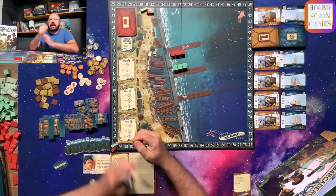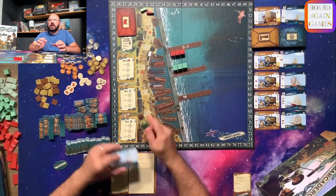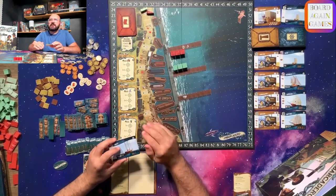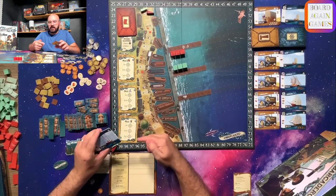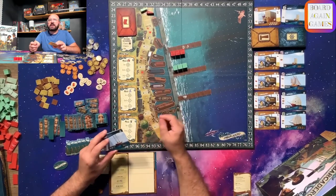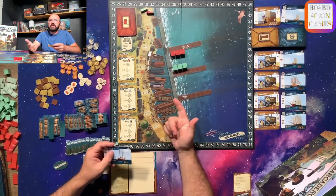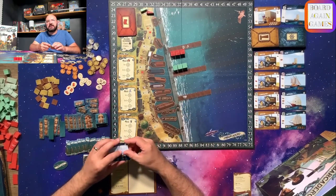Let's talk about the gameplay. The game is played over three rounds, and at the end of each round you will score the round goals. Each round is broken up into an action phase and a buy phase, which will happen five times for each player, as shown on the player board. In the action phase, the player must do one of the following: play a ship, construct a building, or scrap a card.